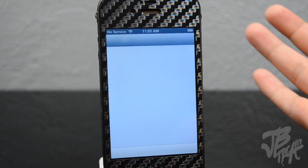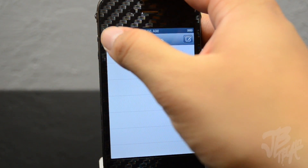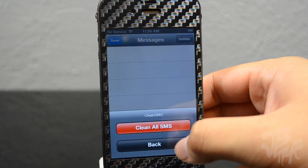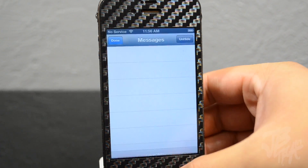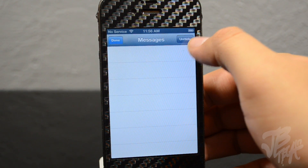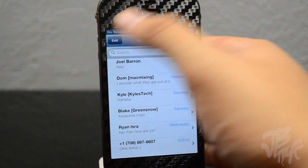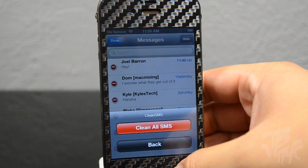Going back to Messages, you can have them hidden just like this. If you tap the Edit button on the top left you get the options to Clean All SMS Text Messages, and you also have the option to hit Back and then unhide the messages. That's pretty neat — I like this tweak, and it's worth the dollar the dev is asking for.